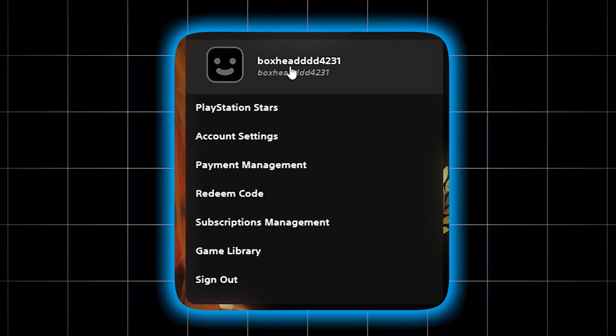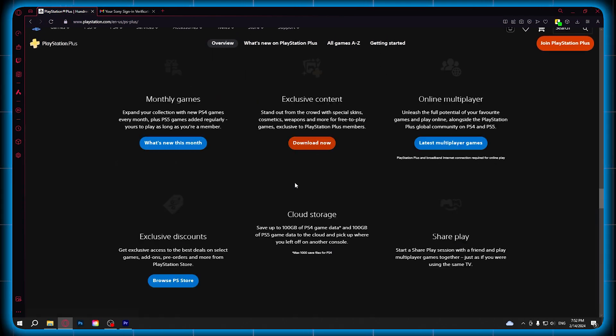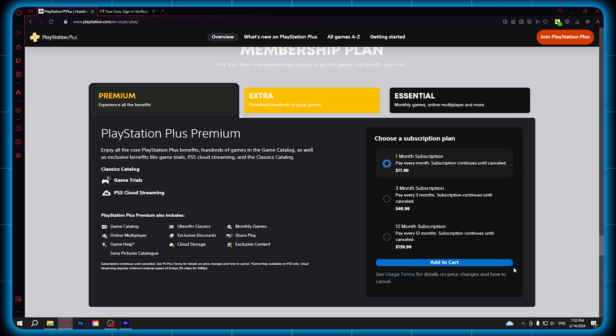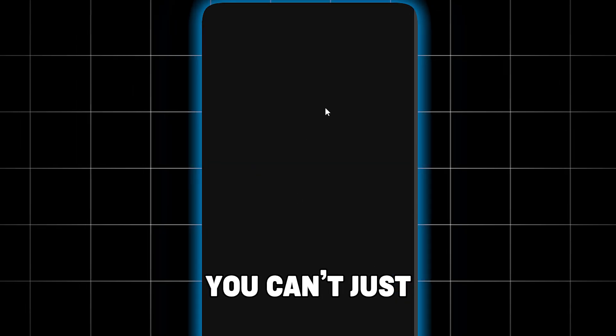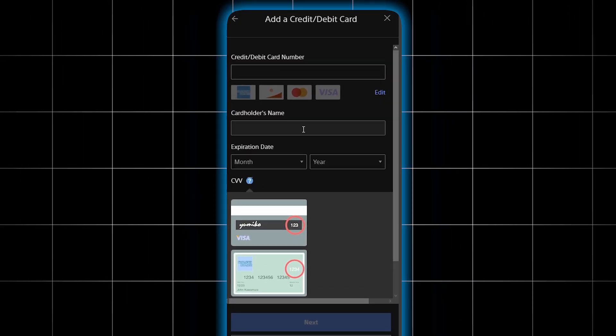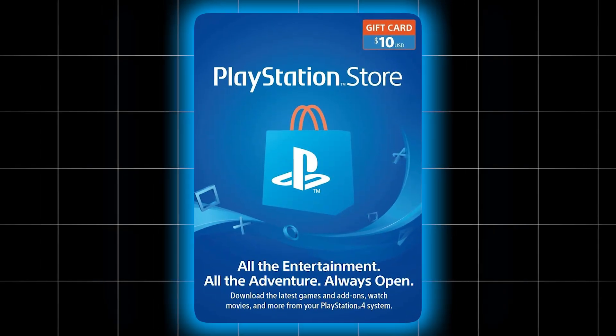Step 2. Now that you have an account, go to the PS Plus page and you'll see that the price of PS Plus Premium is $18. For some people it may seem like a lot, but in my opinion it is much better than buying a console to play these games. If you are not living in the United States, you can't use a non-US credit card. And since most of you probably don't want to add your credit card anyway, you can just use a gift card.